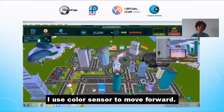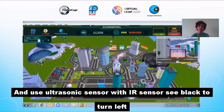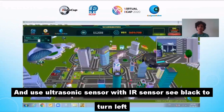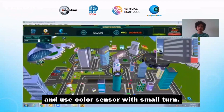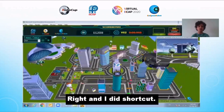I use the color sensor to move forward, and the ultrasonic sensor with IR sensor seeing black to turn left, and the color sensor with a small turn right. And I take a shortcut.